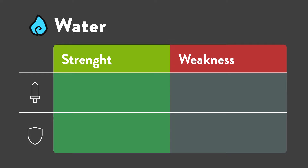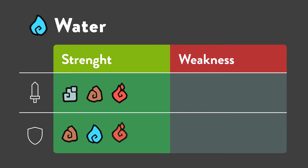Let's take water first. Water type techniques are strong against digital, earth, and fire. Water type Temtems take only half damage from earth, water, and fire techniques.